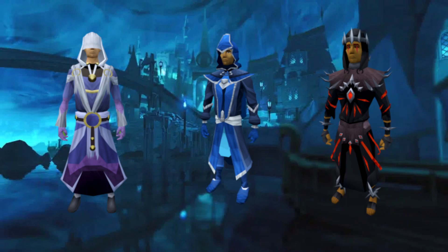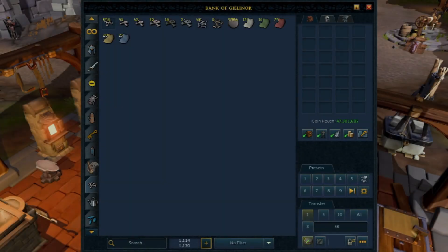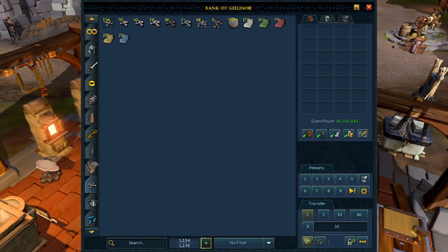Without further ado, let's hop in game and get started. This is what I currently have — I went through my bank and tried to spot everything I already have. I have quite a good collection of bones already from skeleton and zombie slayer tasks. I have 97,500 Pure Essence, which I think is going to be enough, so I'm not going to bother going for any more on purpose.